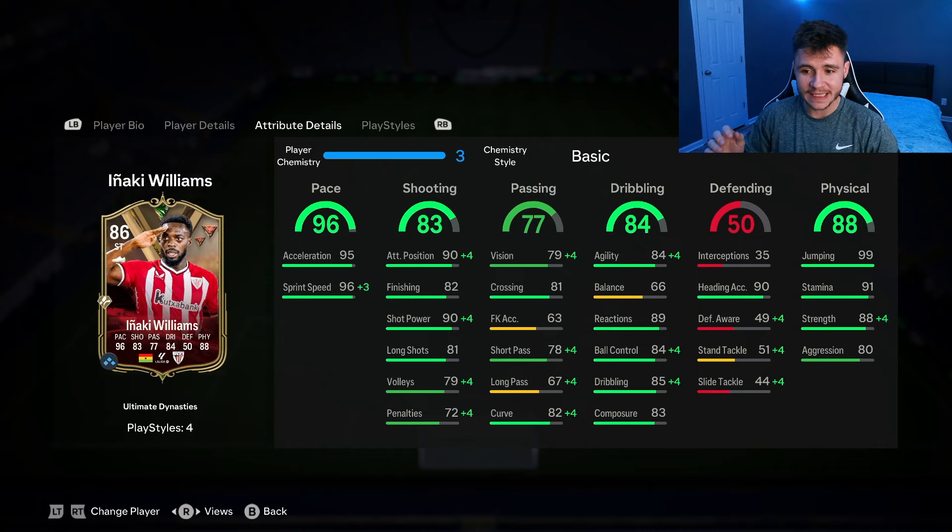A huge part to his game is going to be his 88 physical. He has 99 jumping with 91 stamina, 88 strength, and 80 aggression.